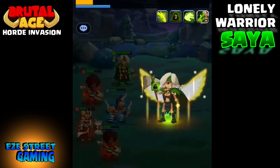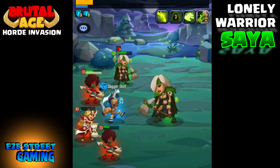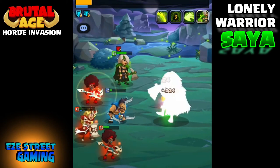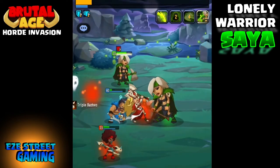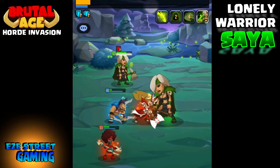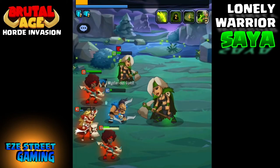The double blade girls give a 40% attack bonus, but a red double blade girl only gives that 40% to other red heroes, and the green double blade girl only gives it to other green heroes. Whereas the demon killers give that 25% bonus across the board. Keep that in mind as you're building your team.